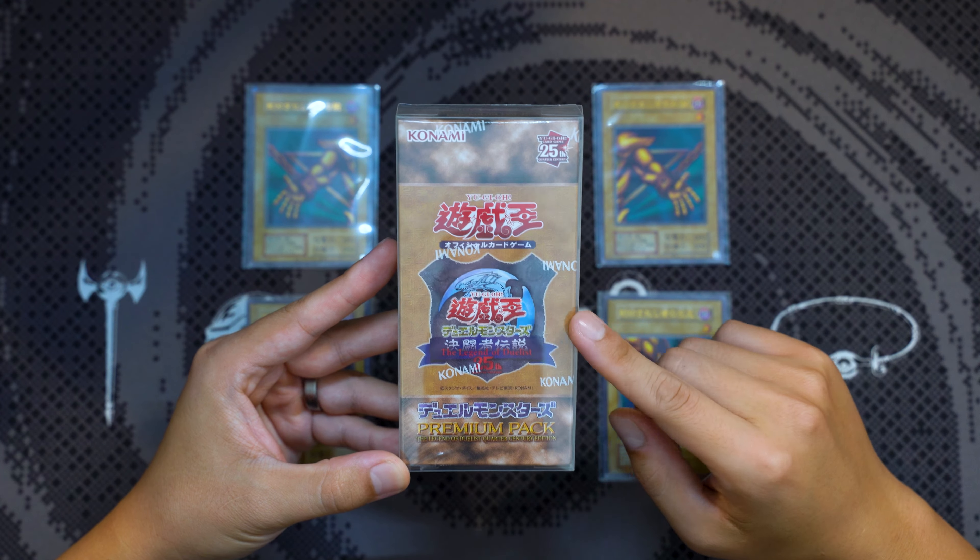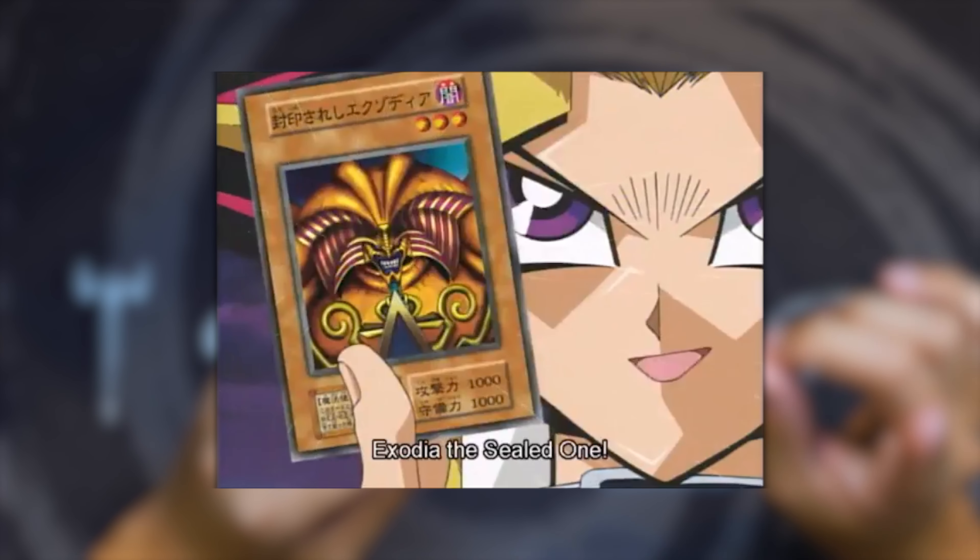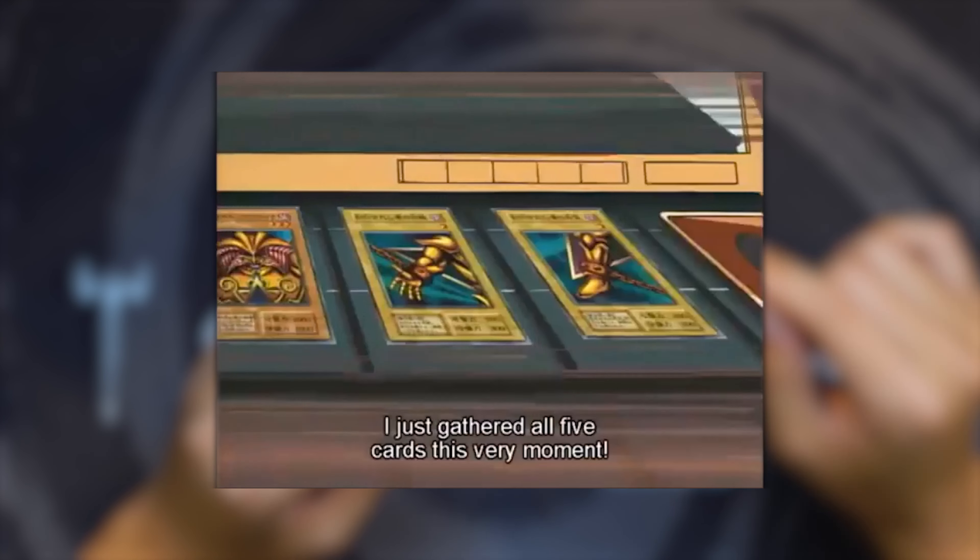Today we will be opening up a box of the new Yu-Gi-Oh! OCG Premium Pack Quarter Century Edition. There are multiple cool and unique things about this set, however in today's video I want to focus on one thing in particular — the ultra rare Exodia the Forbidden One in the series 1 layout, which you can pull in this set.